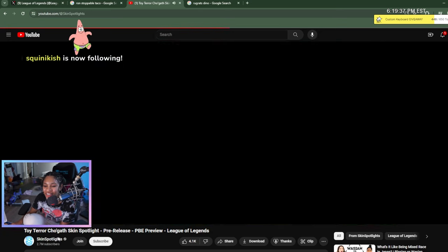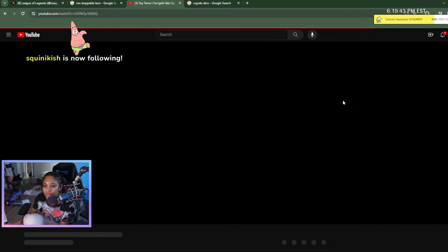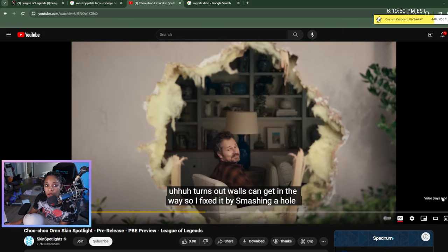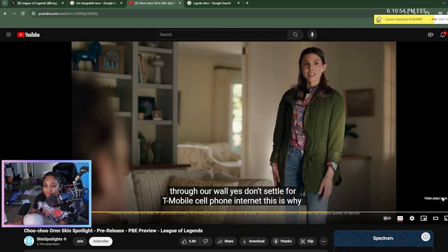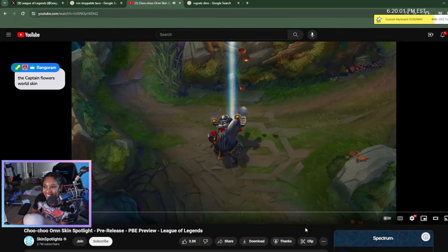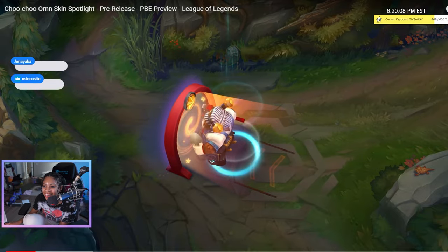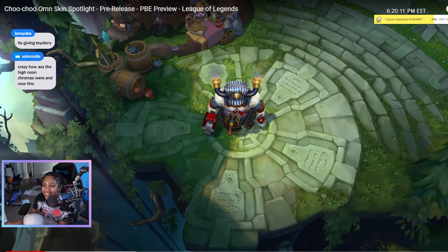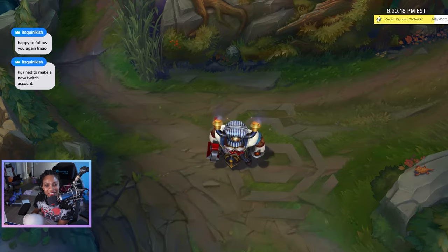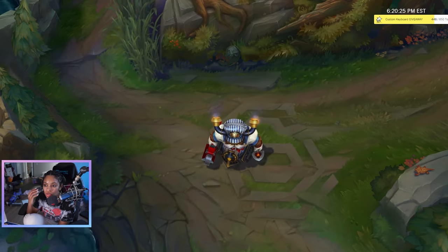The skin line is so fun. Okay, last one we have is the Choo Choo — Choo Choo Ornn skin spotlight. They did a great job with this skin line, honestly — stellar. It is so adorable. Oh my gosh, he is so adorable. He's adorable. The audio on this sounds so good.